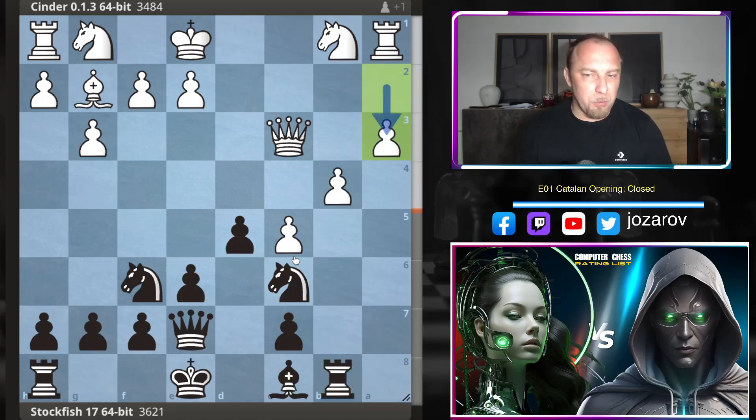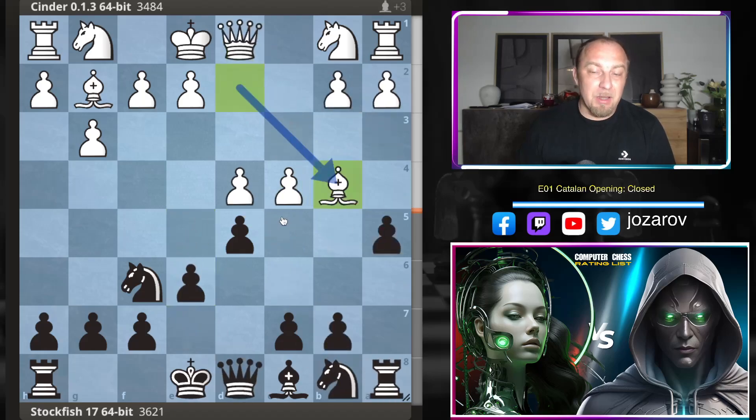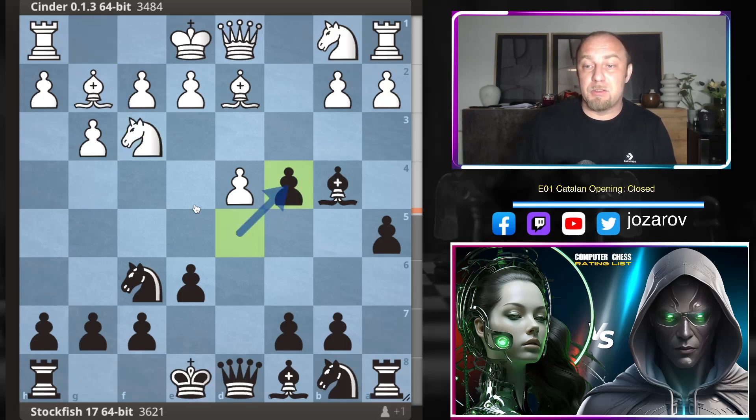Black has really good compensation for the lost pawn with activity in the center. You can try b4, but rook to b8 stops the pawn's progress; you have to play a3. When e5 comes I'd love to play this position from Black's perspective. Taking the pawn here simplifies the game too much for White — it's not in the spirit of the Catalan to trade off too many pieces early. That's why for a5, knight to f3 by Cinder.